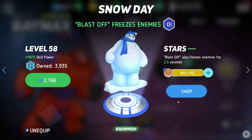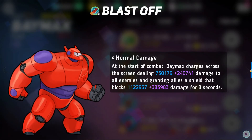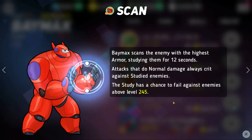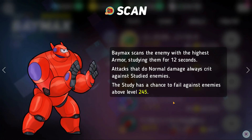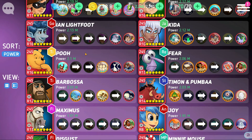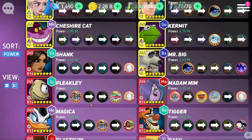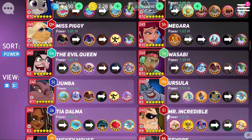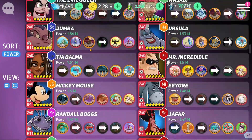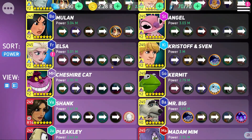Baymax is another great pairing with Mr. Big because of the freeze from the Olaf disc right at the beginning of the fight. He also gives a lot of shield to his team and studies the enemies, making Mr. Big's basic damage always crit. Any freeze hero generally pairs great with Mr. Big — Elsa, Christoph, Olaf, even Felix since he has freeze too. There are plenty of things you could pair Mr. Big with; he's just a really great control hero all around.